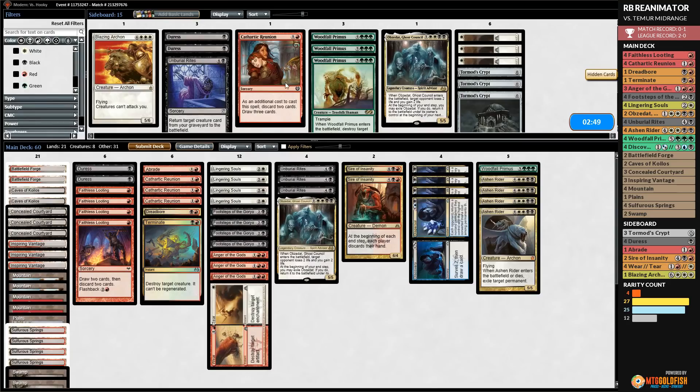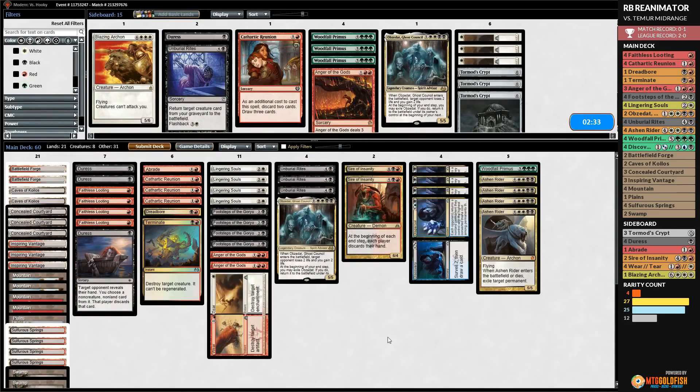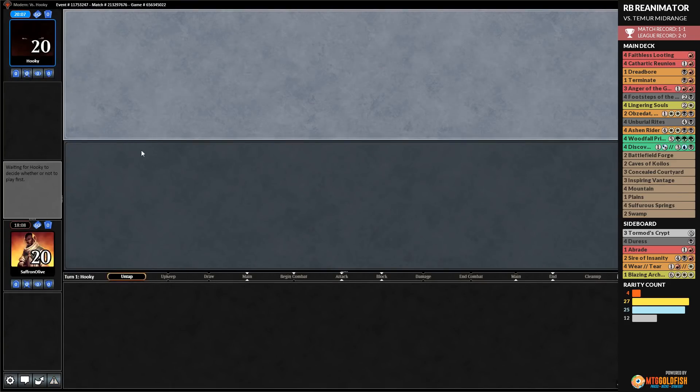We consider bringing in another Duress for game 3. We settle on three Duresses and go down two Anger of the Gods. We're on the play for game 3. We keep a hand with a Lingering Souls and removal — not explosive but has interaction. Opponent suspends Ancestral Vision on turn one, which is annoying for the long game. We play Inspiring Vantage, opponent plays Sulfur Falls.